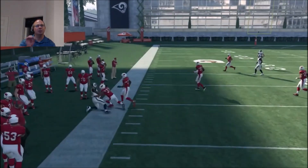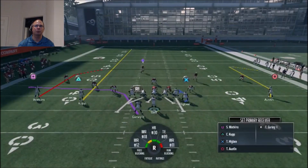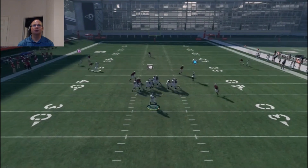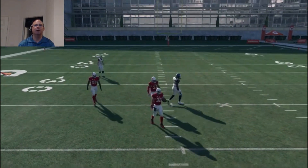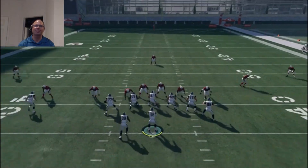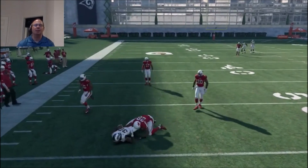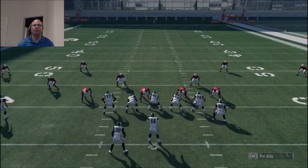I'm going to run this against random coverages in nickel formations. Most likely this is going to be blitz off the edge. I'm going to dump it down to the running back — if nobody follows the running back, a big play is going to come. I'm just going to keep checking it down to him. If no one goes into the running back's area, I'm going to go ahead and check down to it, because eventually someone is going to come and try to cover that guy up.